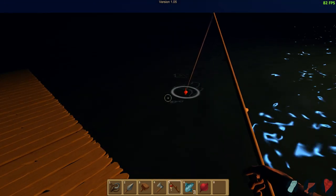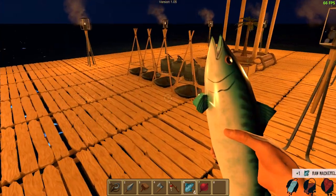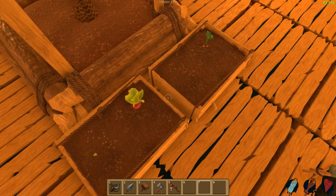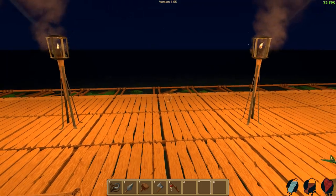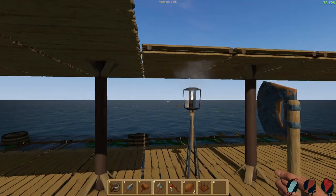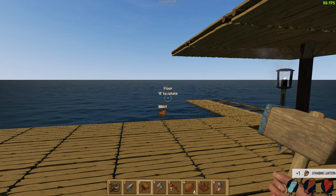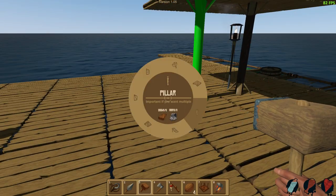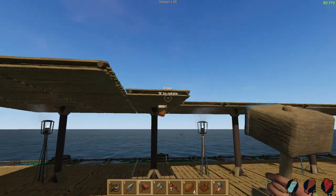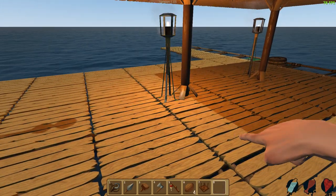If you haven't ever fished in this game, it's pretty easy - just throw it out and then once it bobs down you just pull it back and you catch a fish. You can turn all around if you need to or be working on a project at the same time. Here's something cool - if you destroy something, it actually saves it now and goes into your inventory. That's really helpful because if you make a mistake, before you had to just destroy everything and it really sucked.